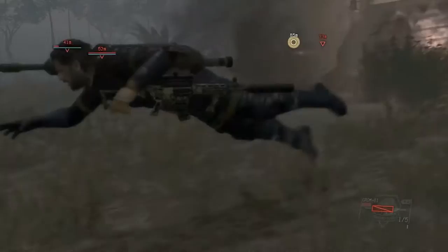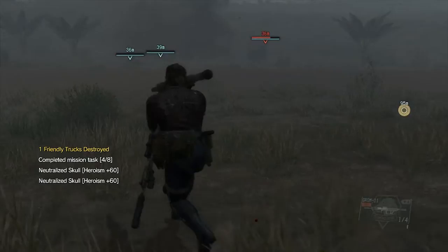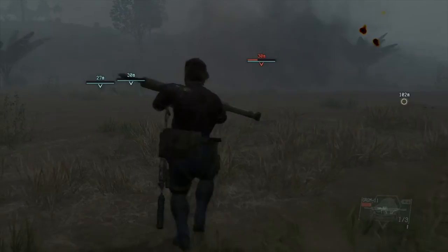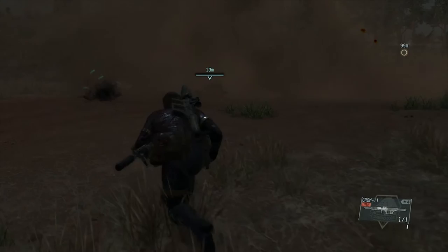My strategy for this mission — I didn't actually want to draw the Skulls, but I ended up doing it because I messed around too long at the airport and the van took off. So I followed the van, which worked out because I got out of the airport away from all the soldiers and could fight the Skulls in the middle of nowhere in the savannah with a rocket launcher.